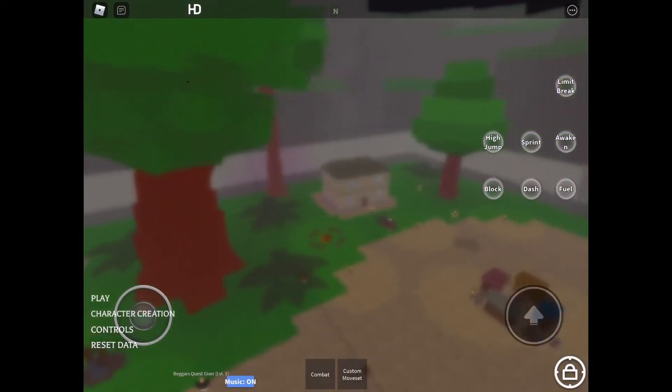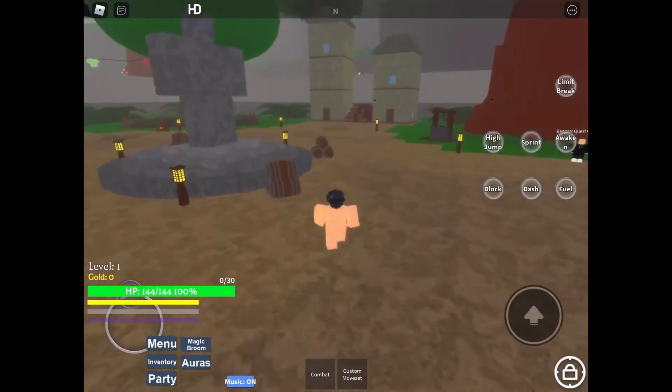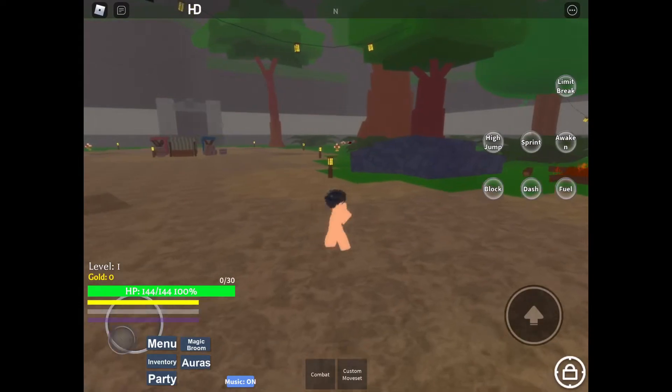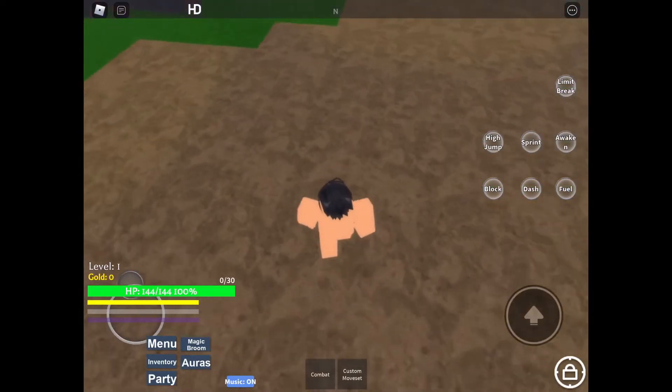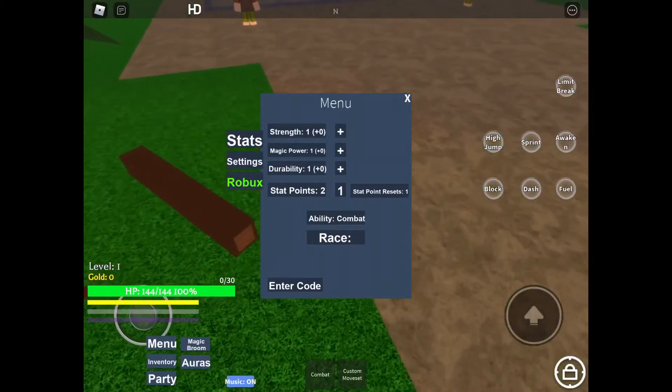To enter in the code, you're going to click on play to bring you over here. If you're on PC, I think you have to go to the menu and then enter in the code.